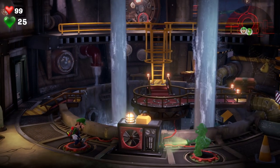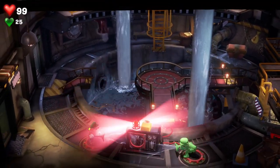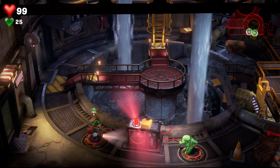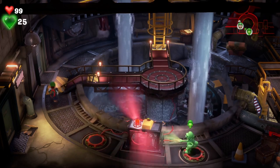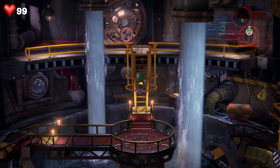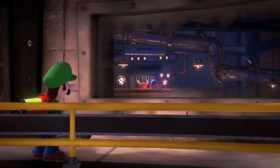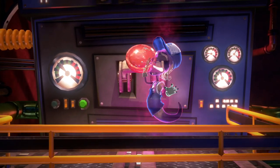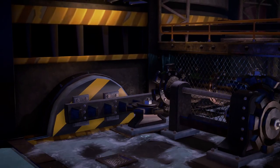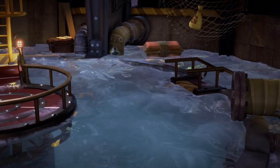So in this level, have Luigi on one side and Gooigi on the other side of the platform, then hoover the power generator to spin the walkway. We want it in an L shape with the top facing the yellow ladder right in front of us. Just like this and then switch to Luigi and he can climb up. The mechanic ghost has decided to make things a little bit harder, he's going to flip the switch and start flooding the place.